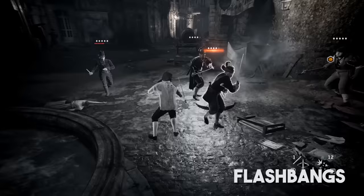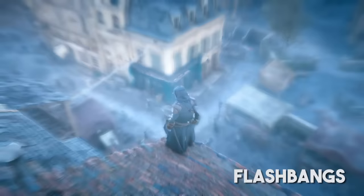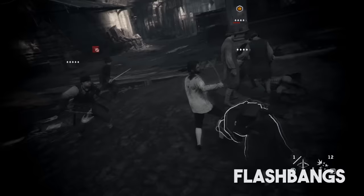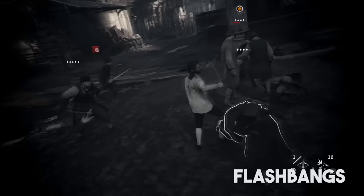When an agile throws a stun bomb at you, it will cover your screen in blinding light and rob you of your vision — or it would if you were a normal human. As an assassin with a high concentration of Isu DNA and the fragment of knowledge some people call eagle vision, using eagle vision after being flashed will let you retain awareness of your surroundings and enemies.